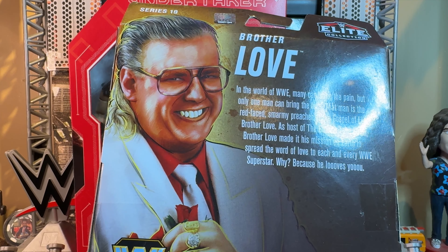Let's start off with Brother Love's accessories. Counting the glasses, he comes with this Book of Love — very nicely detailed for a book accessory. See all the gold on the book: the spine, the cover, the letters — they're raised. You can see a flower, the pages, and the back. You cannot open it, but visually this looks good, and he can hold it too.